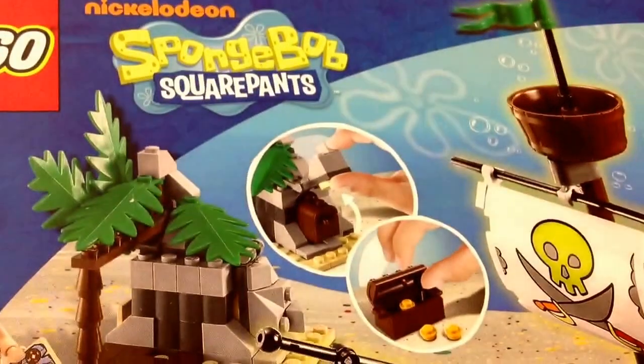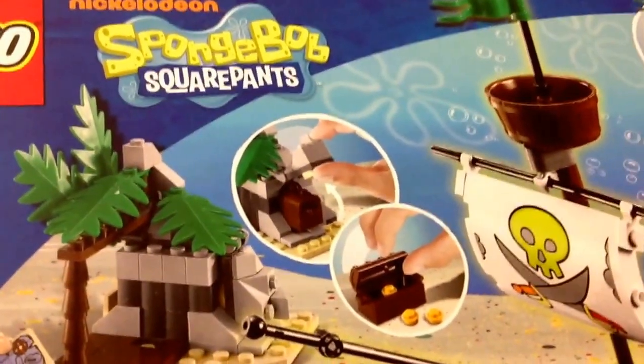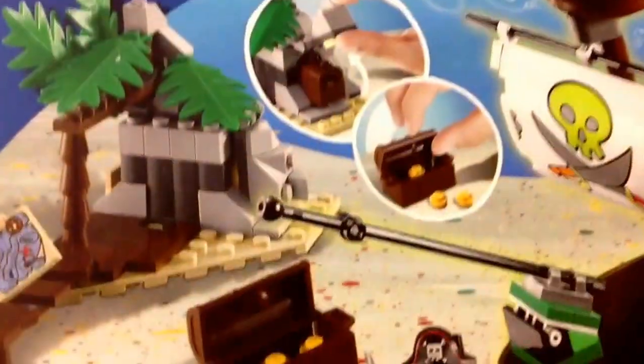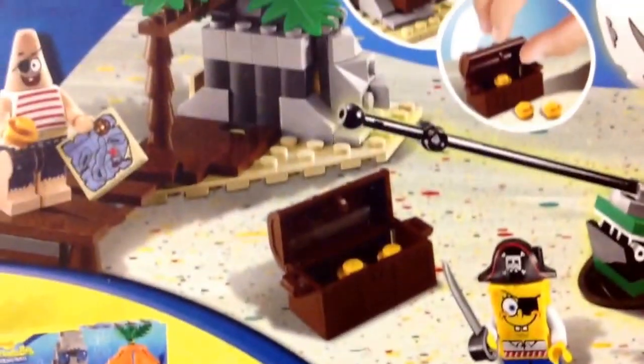I'm gonna show the details on the back. You can open that thing right next to the tree, which is right there. Then you can open the chest right there, put the coins in, and take some coins from the Flying Dutchman - it's a hard job.